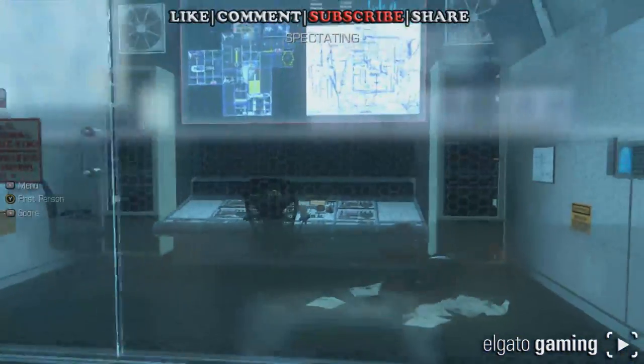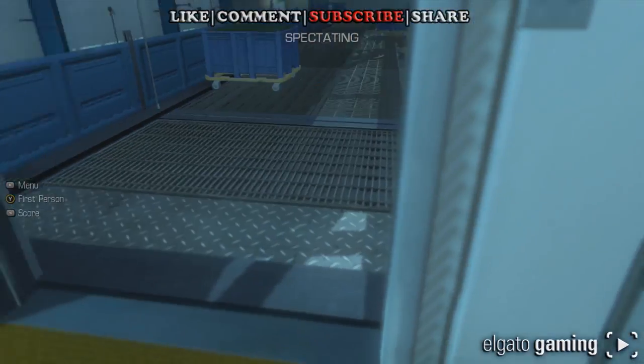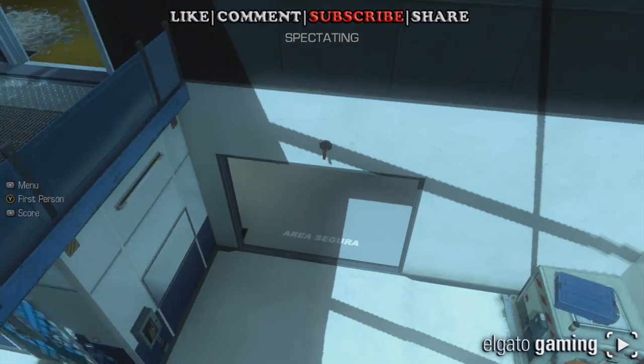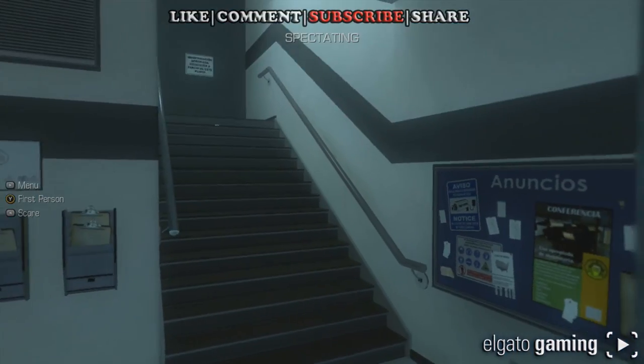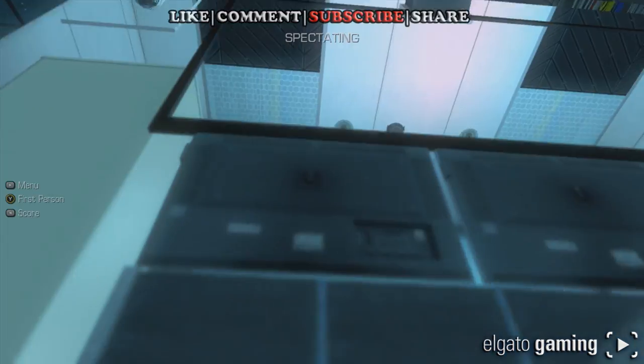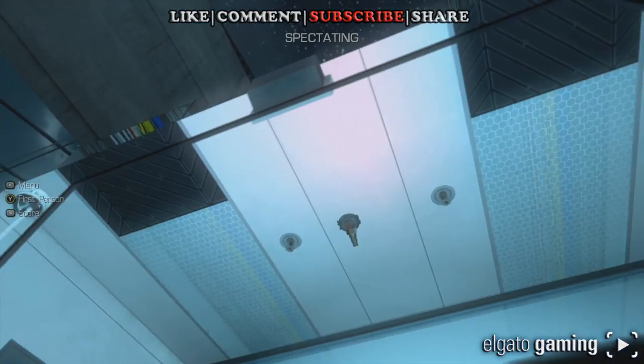We had the third one, which is right here behind the glass — he's sitting in the chair with his back to you. I could not figure out how to get in here. Somebody informed me that if you're in spectating mode, you come through here right by the stairs and you can glitch your way up through there.